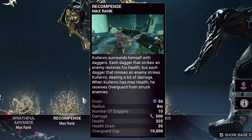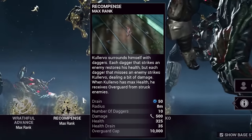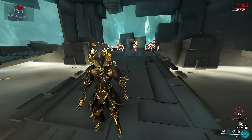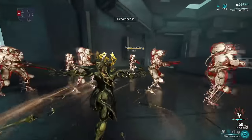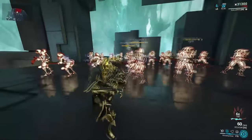Kullervo's second ability is Recompense. Surrounding Kullervo are daggers which, when close to enemies, will strike into them, giving Kullervo overguard for each dagger hit. If there are no enemies nearby and the daggers miss, they will return and strike Kullervo instead. This ability is fantastic due to how easy it is to spam and gain overguard, one of the best protections in Warframe's current state.